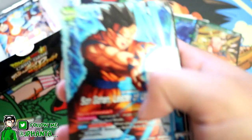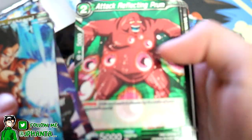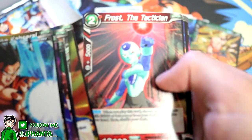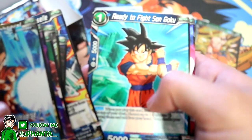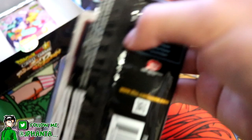Alright, third-to-last pack — this is it guys, it has to be. The secret rare is in here. I don't even know what the secret rare is, but if we pull it I will know. Gohan, Carcerol, Lavender, Vegamo, Prune, Tien Shinhan, Maiden Charge, Universe 9 Striker Confrey, Frost Tactician, Universe 9 Striker Rizal, Son Goku, and we got Ally of Justice Topo. Oh no — why have we got more duplicates in part two compared to part one? Two packs left — don't stop believing, we got this.